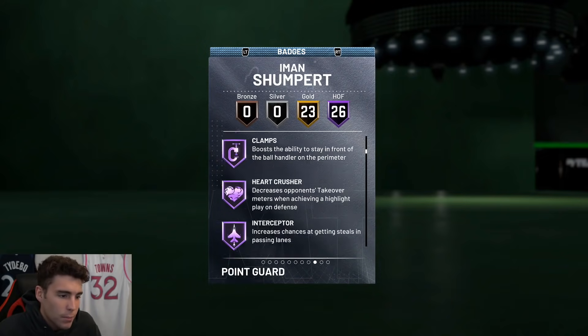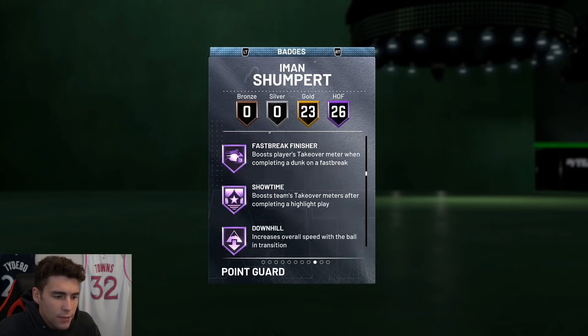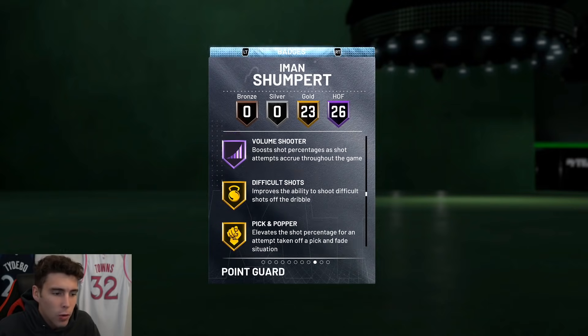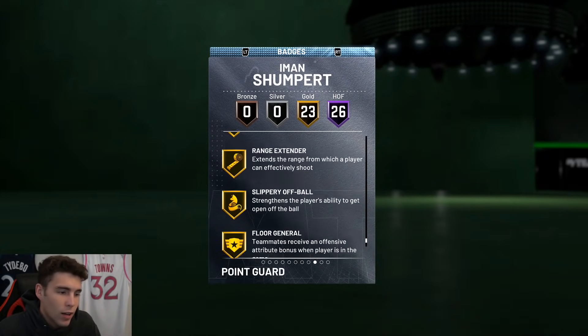90 contest shot and block shot tendencies. On badges: 26 Hall of Fame — catch and shoot, relentless finisher, ankle breaker, pick pocket, big dodger, clamps, hard foul, interceptor, and intimidator defensive badges go pretty crazy. Hall of Fame contact finisher, Showtime, Hall of Fame handles for days, quick first step, unpluckable, volume shooter, and catch shooter.